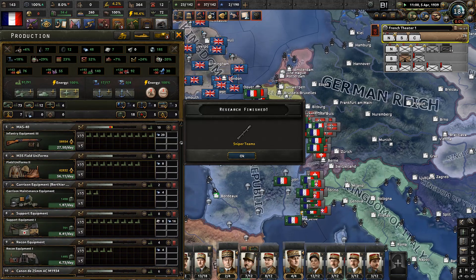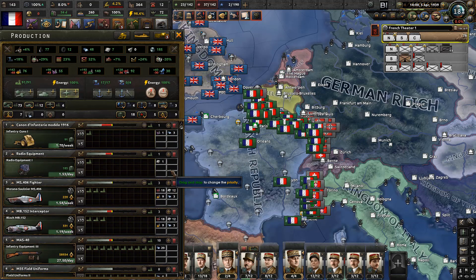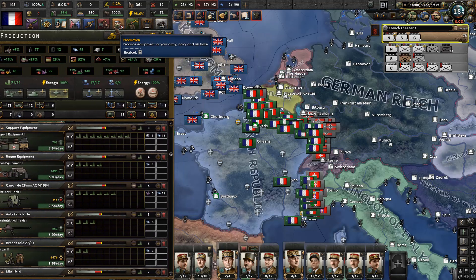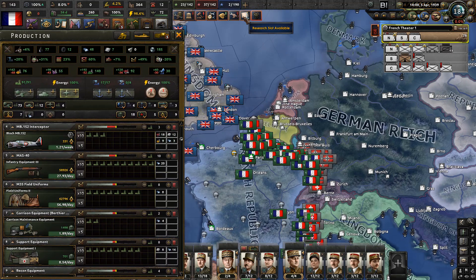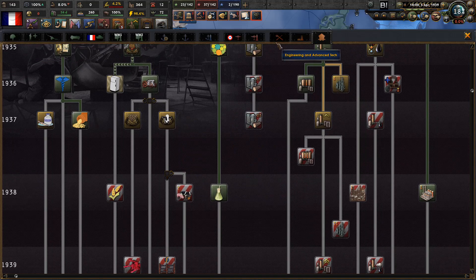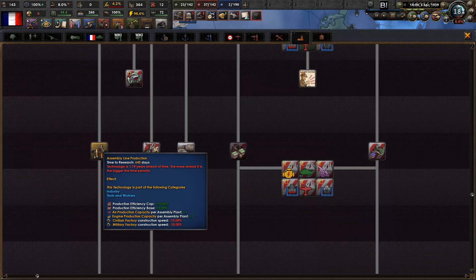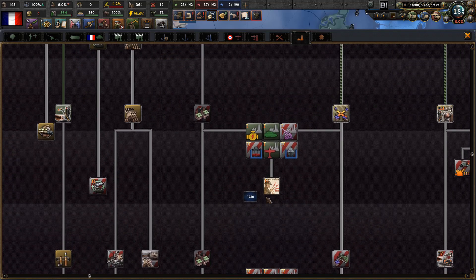Chemical industry and sniper teams are done, and the advanced machine tools. So now the production for all of our equipment is increased. What can we do next? Industrial development - we need to boost production even more if possible. This one is way too far ahead. Murder production requires concentrated industry, which is going to be done in 13 days, then we'll jump into this one.